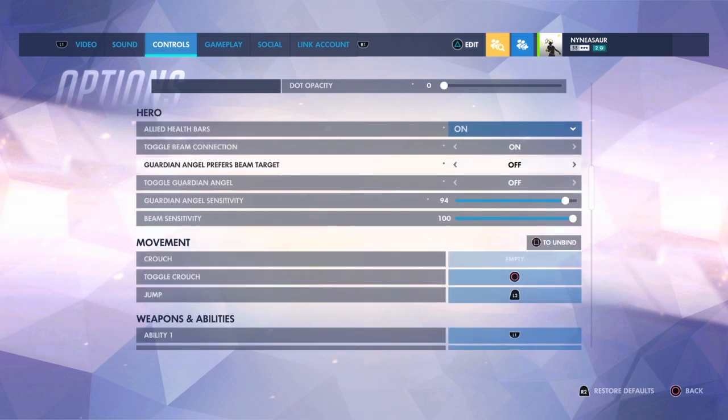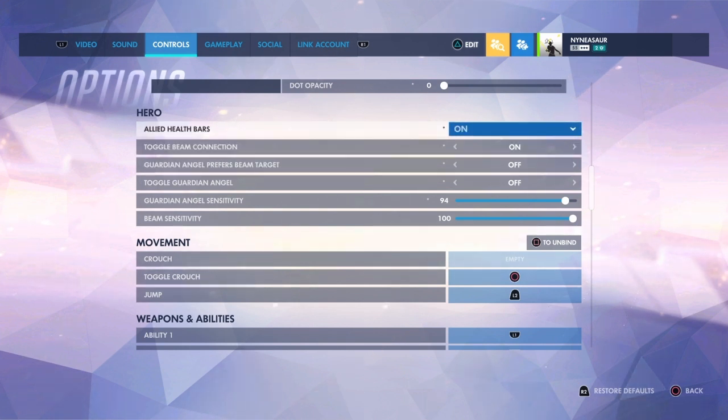I also had a request to explain some of Mercy's hero-specific settings. Other than allied health bars, which you should honestly have on if you're playing healer.